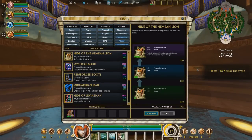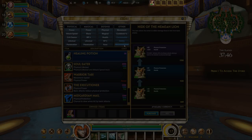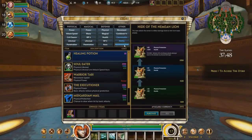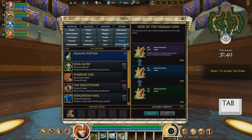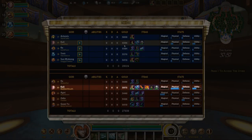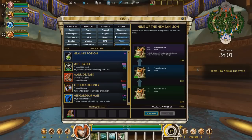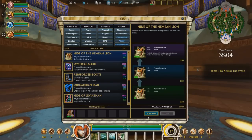You can easily view the items recommended for your guide, or view via stat category. You carry a maximum of 6 items, and your selection and order of item acquisition is very important. By hitting the Tab key, you can see the item build of your allies and enemies. Use this to counter their strengths. Here I can see that the enemy is building heavy physical damage, and so I counter by selecting more defense against physical.